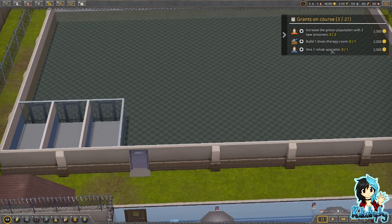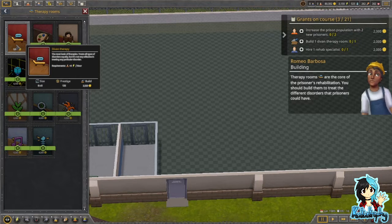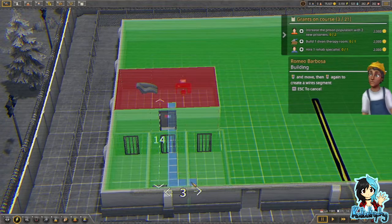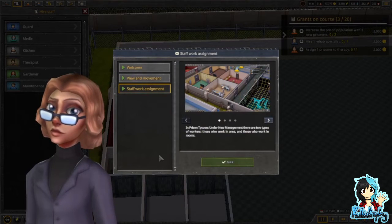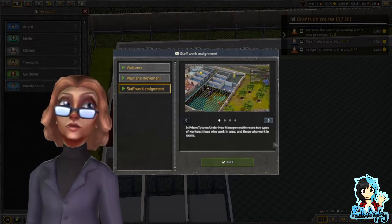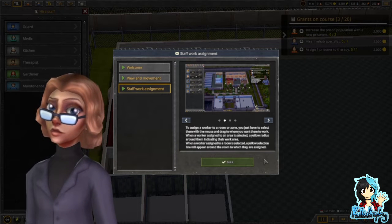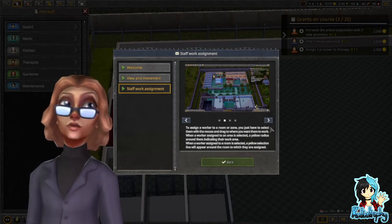Build one therapy room. Oh, therapy rooms. Therapy rooms are the core of the prisoners' rehabilitation. You should build them to treat the different disorders that patients — prisoners' health. In Prison Tycoon Under New Management, there are two types of workers: those who work in an area and those who work in rooms. You just have to select them with the mouse and drag to where you want them to work. When a worker assigned to an area is selected, a yellow radius around them indicates their work area. When a worker assigned to a room is selected, a yellow selection line will appear around the room to which they are assigned.